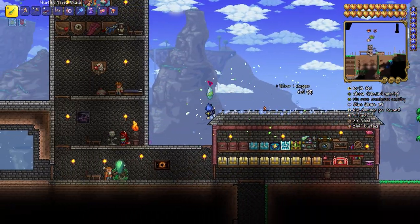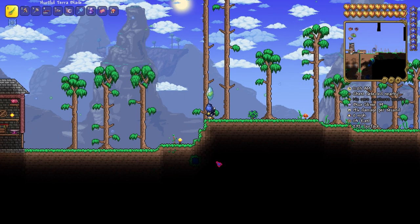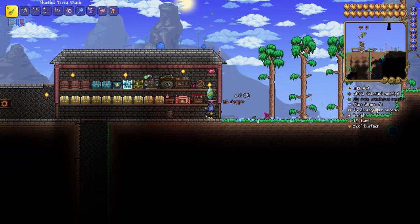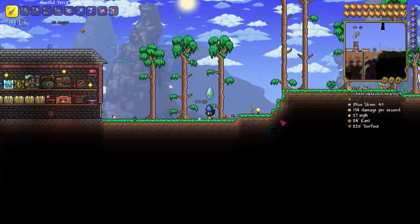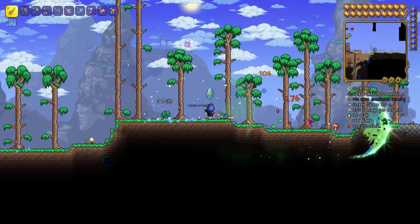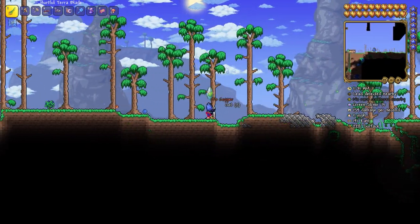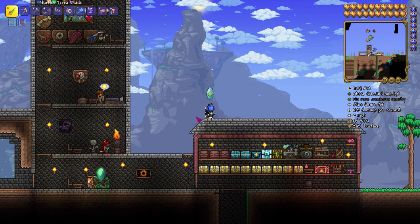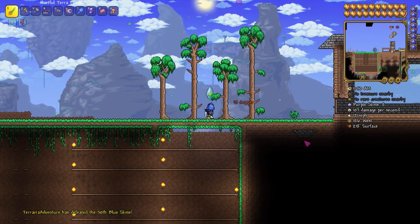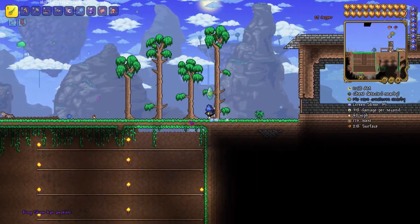In my defense, I started it when 1.3 came out for console so there was no Moon Lord. Also, 1.4 changed the game so we had to fix the world. But as soon as we defeat the Moon Lord, get the stuff, and get the Zenith — that's our end game. Season 3 is gonna be the last season until Master Mode, so season 4 might be Master Mode. And here is the King Slime — King Slime is going to get destroyed right now.